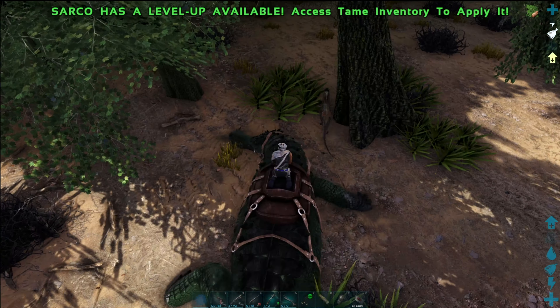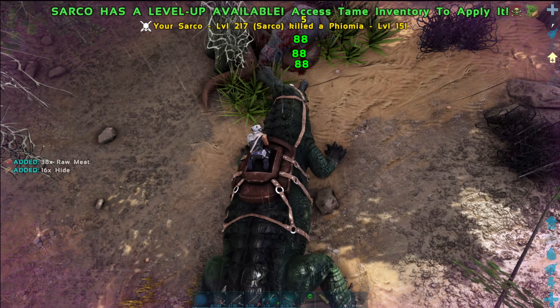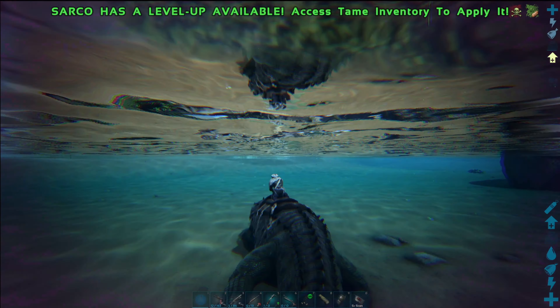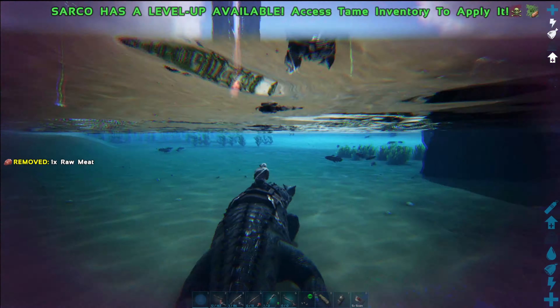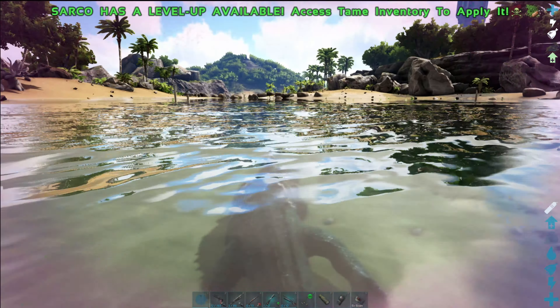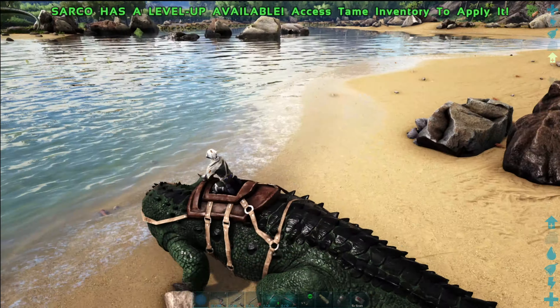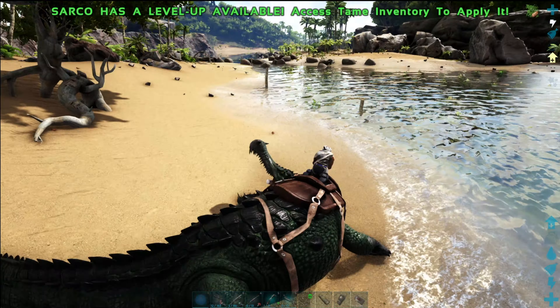Since most water tames that allow for a saddle require a much higher level, the Sarco can allow you to gain early access to some precious ocean resources like oil and silica pearls. It combines the maneuverability of the ichthyosaurus and the combat of a carno in a much larger package. I would highly recommend a Sarco for anyone who is making the first few steps out into the ocean — it is an excellent mount to take out for a swim.